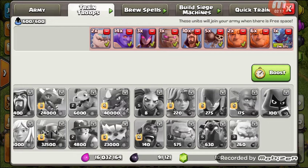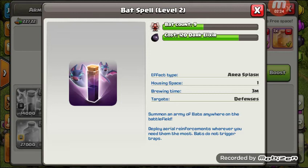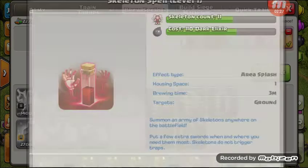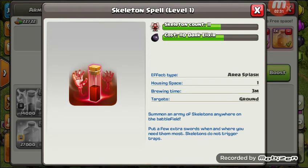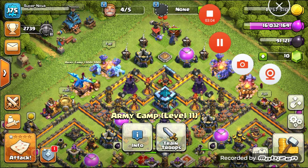And now for the worst thing in Clash of Clans: the skeleton spell. Seriously, who uses the skeleton spell? It's the last spell you unlock. You summon skeletons to the battlefield. It's great for cleaning up, and they don't trigger traps. But you could use another spell to keep your army alive longer — you don't need the skeletons for cleanup. They're cool, but they're useless.